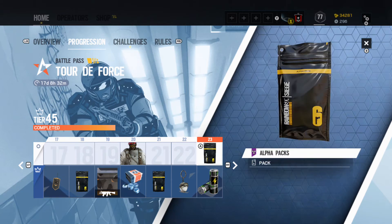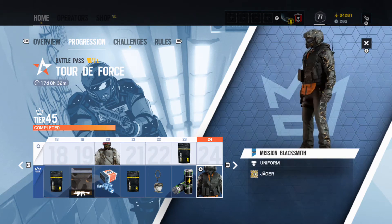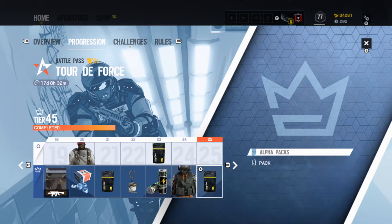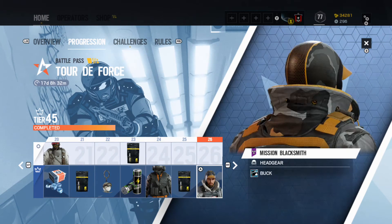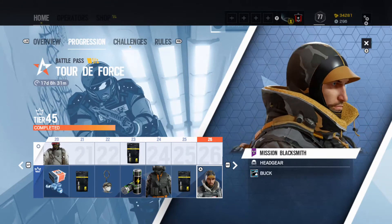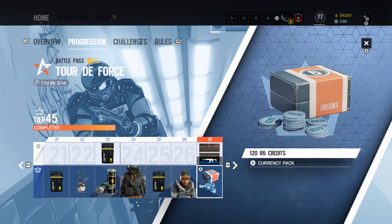Tier 23 - another renown booster, take all those I can get, and an epic alpha pack - nice. Tier 24 we have the Mission Blacksmith Jaeger uniform. You don't get the headgear this tier but it looks dope, I love this uniform for Jaeger. Next we got a rare alpha pack - take all the alpha packs I can get. This headgear I'm iffy about - with the full uniform on it doesn't look terrible, but I'd still prefer it without. Overall not a huge fan of that Hector.